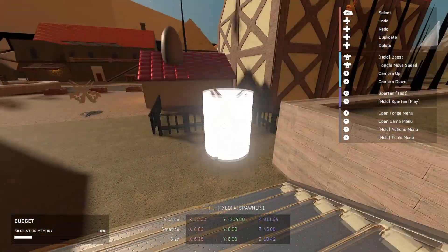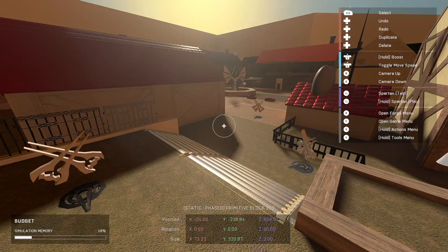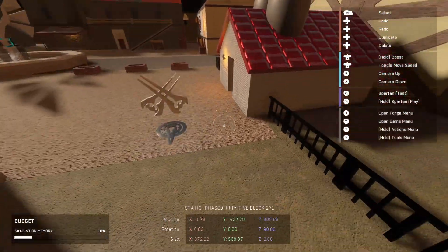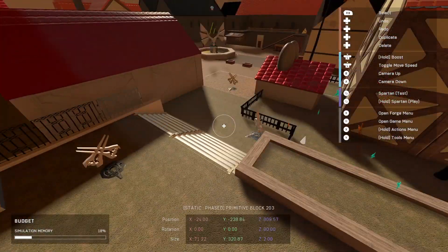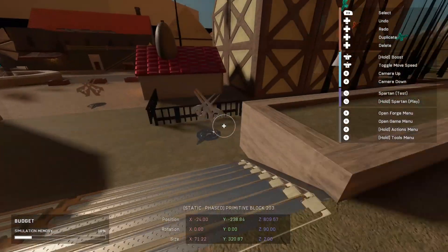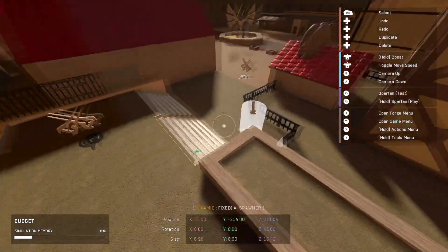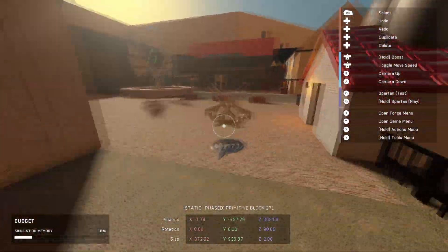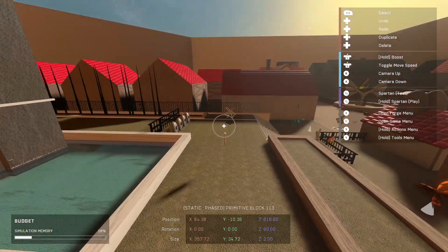I've already done the map setup, assuming you already have your AI spawner set up the way you want — I have tutorials on all that if you need them. You just need your AI spawner for the squad that will trigger the event, and your other AI spawners for the rest of the map. I set this one up with two grunts: squad label Alpha on this one, Bravo on this one, and Charlie on that one. The different squads won't affect each other — only the squad you have selected will be affected.